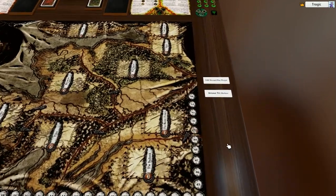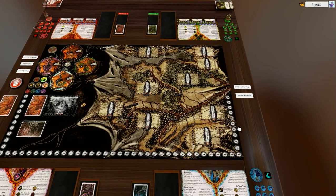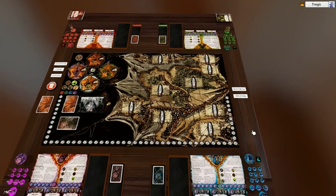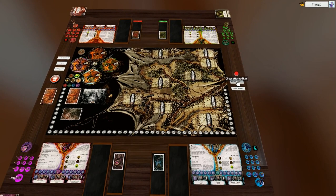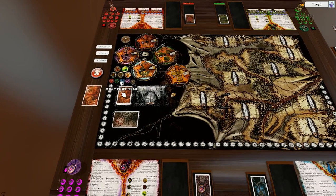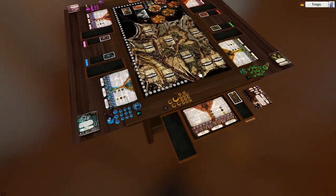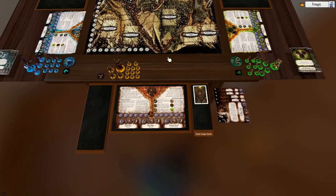Over here you have an 'Add Horned Rat' or 'Remove' button. If you don't want to play with the Horned Rat just hit remove; otherwise hit add and it'll add the Horned Rat, add ten Skaven tokens to the Skaven pool, and replace the old world deck with the Horned Rat old world deck, which you have to use if you're playing with the Horned Rat. After that, everything is the same as a normal board.